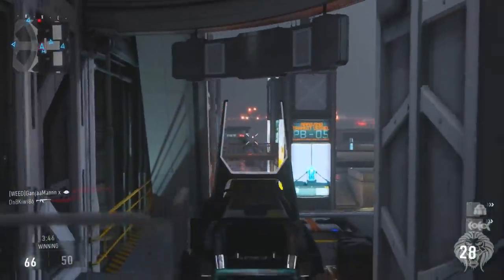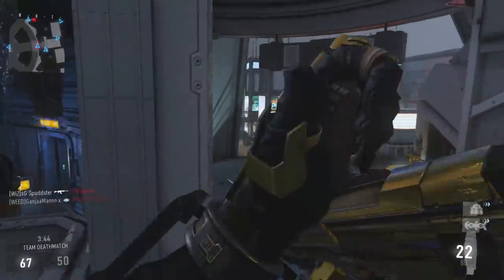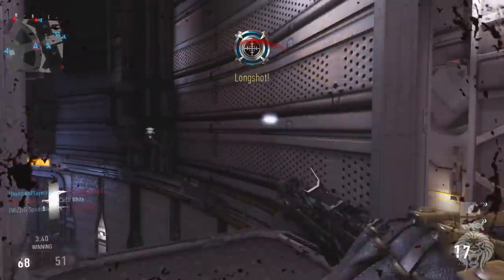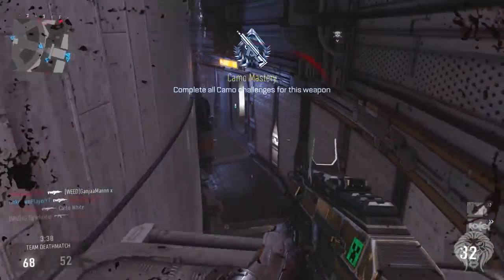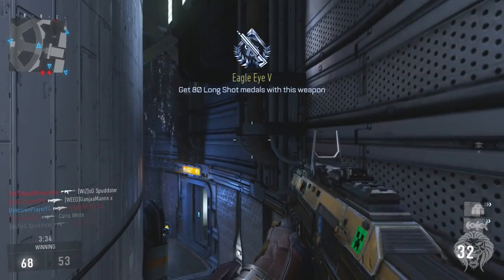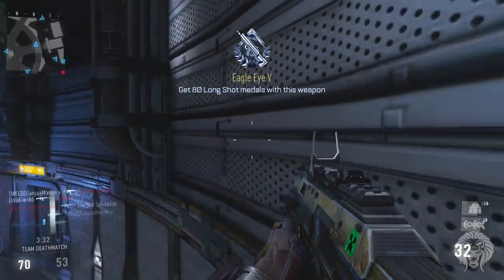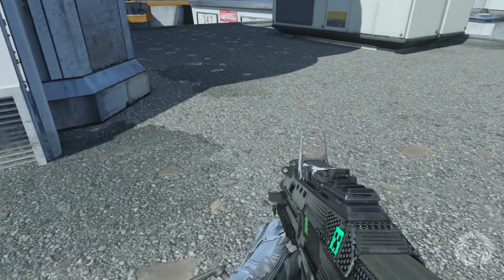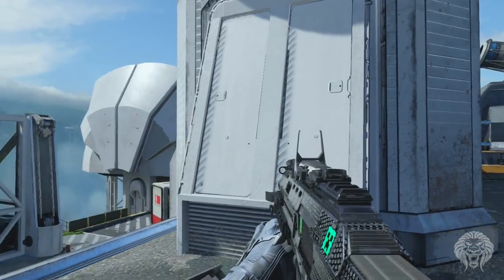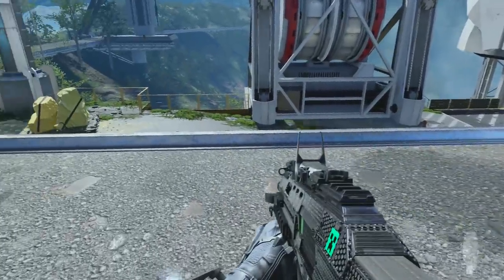I'll show you the final long shot kill medal I got to unlock the diamond camo, just so you can see the range and distance as an example of what counts as a long shot. It took me a while to figure out what counts and what doesn't. Eventually you just have to find rooftops and long sightlines, spending most of your time picking people off from there. Sometimes it's hard because opponents might have AKs which are deadly accurate, or snipers that one-shot you.